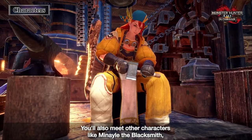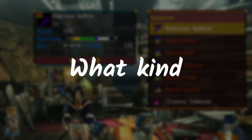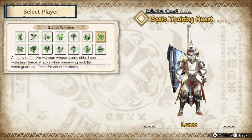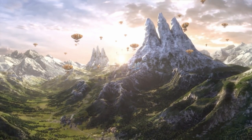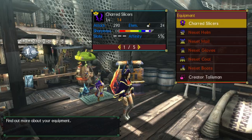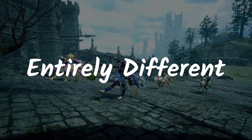What if Sunbreak does have craftable Apex Weapons? What's it going to look like? What kind of sharpness, raw attack, element or status does each of the weapon have? To give you some context, these weapons that I'll be showing you are the final upgrade stats of Monster Hunter Generations Ultimate. Do note that these weapon stats or design might be entirely different in Sunbreak.